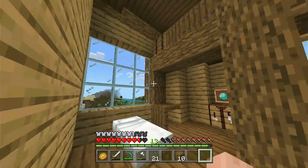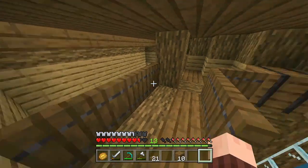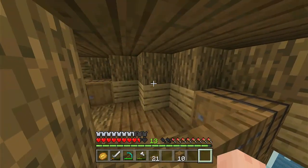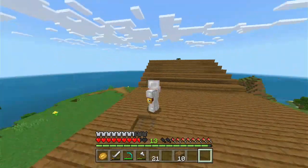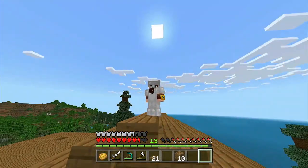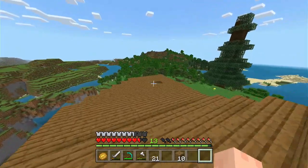Got our bed here. Bedside table, and then up here we've got a little area - kind of like an attic space, I don't know. And then up here we've got roof access. This is pretty neat. I mean, I don't know if we'll ever actually need this, but we have it just in case.